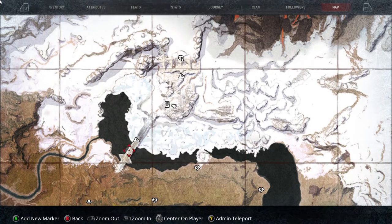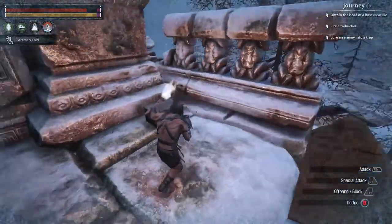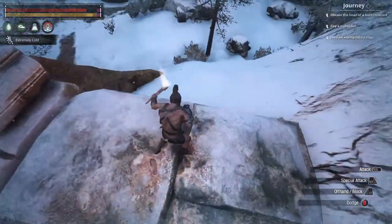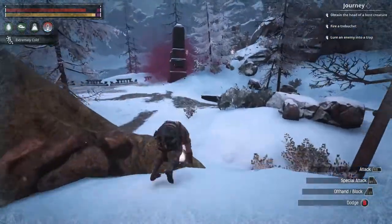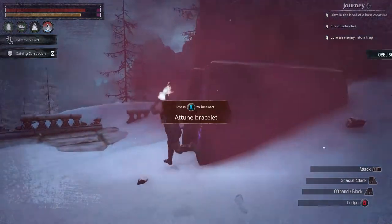Bring winter gear for this one. Just follow the Bridge of the Betrayer straight all the way up and you will see the obelisk. There's also a chest over here, just as a heads up. Do make sure that you bring some winter gear because it is freezing, and there is undead in the area as well.